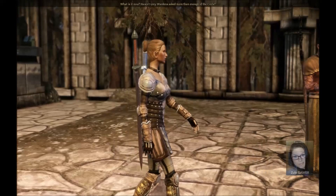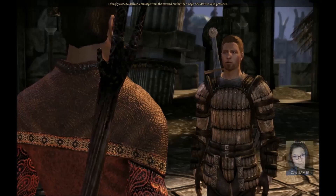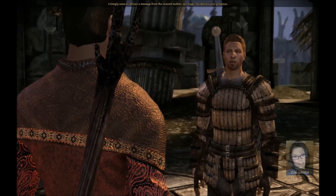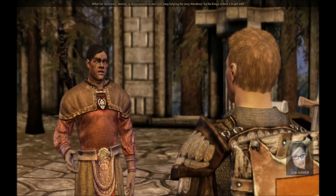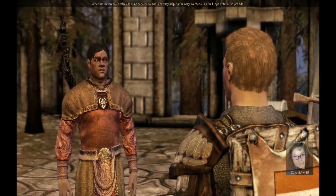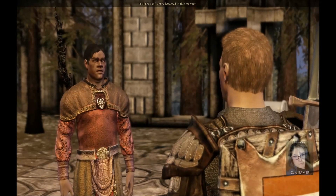What is it now? Haven't Grey Wardens asked more than enough of the Circle? I simply came to deliver a message from the Revered Mother. Sir Mage, she desires your presence. What her reverence desires is of no concern to me. I am busy helping the Grey Wardens by the King's orders, I might add. Should I have asked her to write a note? Tell her I will not be harassed in this manner.